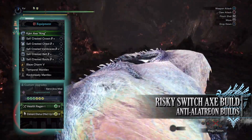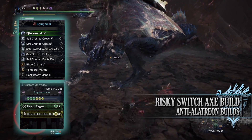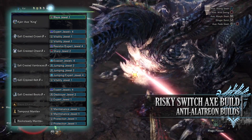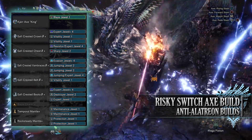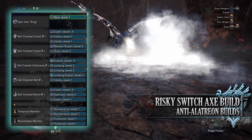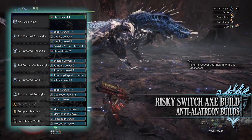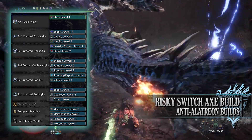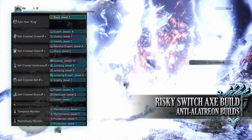As for the custom mods I've simply gone for increasing the weapon's elemental rating. Of course you can swap this weapon out for a different elemental weapon if you wish, but if you do, remember to also swap out the Blaze Charm to match whatever new element you are using. The specialist tools are down to personal preference. For jewels you've got a lot to play around with — a Blaze Jewel to max out fire attack, Vitality Jewels for Health Boost, Resistor Jewel to max out Blight Resistance, Expert Jewels for Critical Eye, Evasion Jewels for Evade Window, Jumping Jewels for Evade Extender, a Sharp Jewel for Protective Polish, and a Destroyer Jewel for a point in Part Breaker. For the mantles I've gone for Protection and Maintenance Jewels.